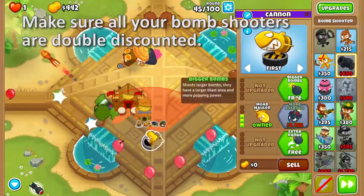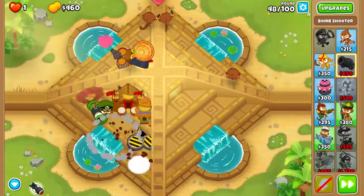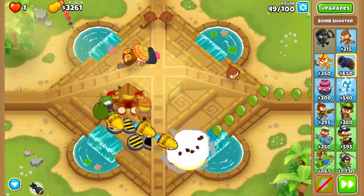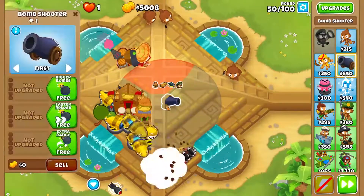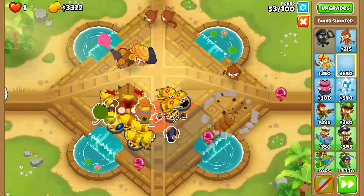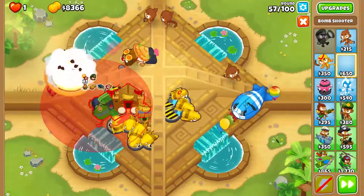Now we're going to put a bomb shooter here — make sure they're all double discounted. We're going to get Bigger Bombs and Moab Mauler. We're going to get three, four, five, six — all with Moab Mauler and Bigger Bombs. Now we're going to buy one over here and give it Moab Mauler and Frag Bombs, because all the ones on the right side of the divide are going to get Frag Bombs. That makes ten total.